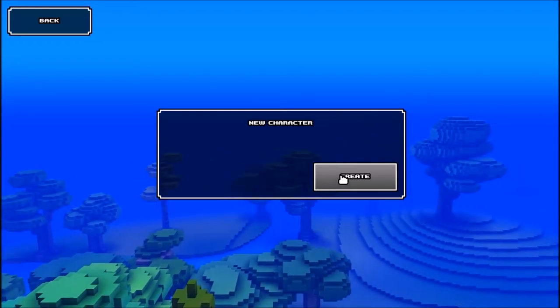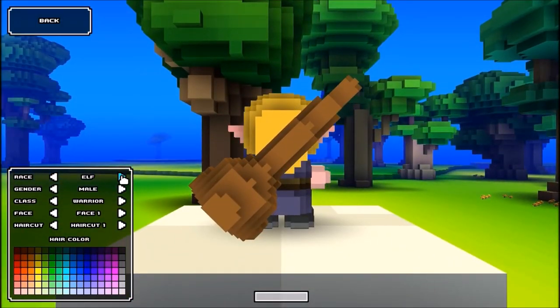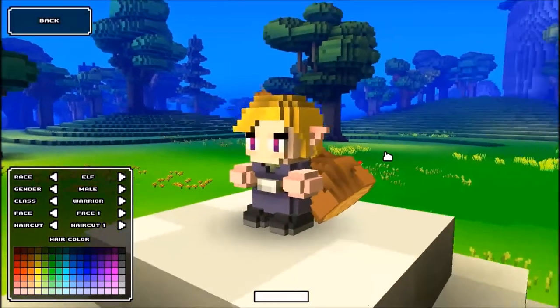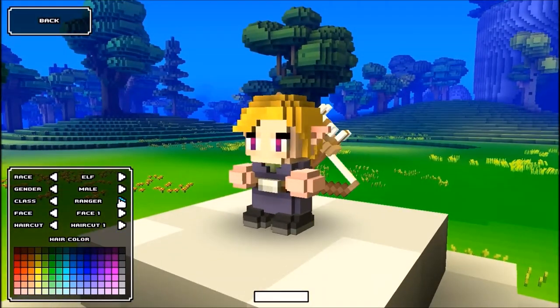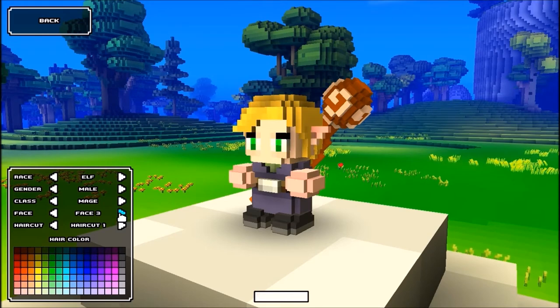Anyway, let's just get straight into it. Create a new character. Make an elf — I don't know why you have to see it but I like elf so I'm going to be an elf. Get my mage, get male obviously. Give him blue eyes. Blue eyes are awesome.